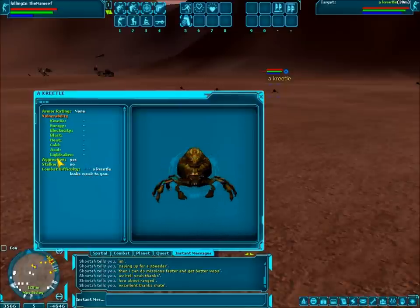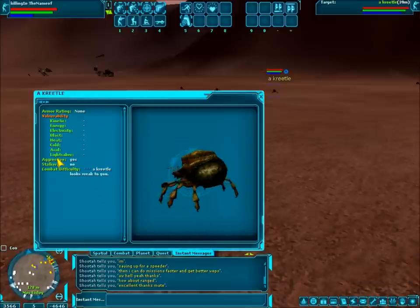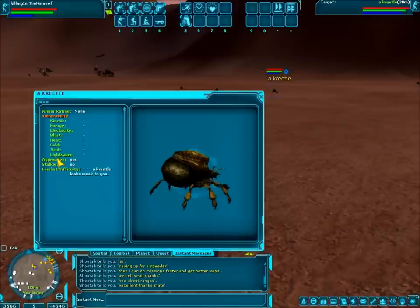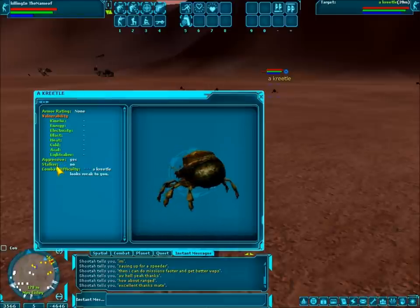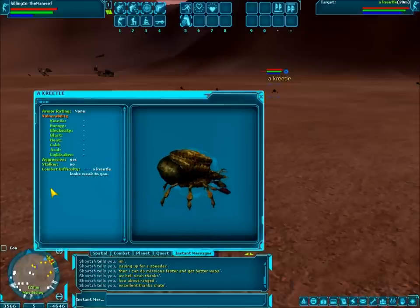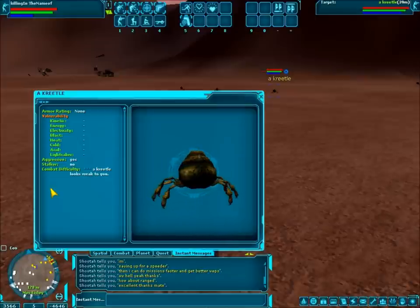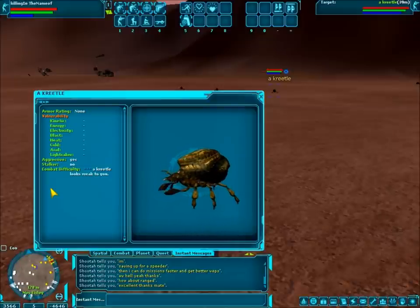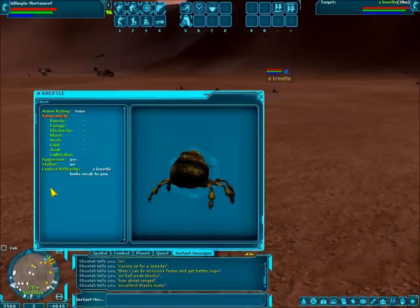Aggressive means it's going to attack you on sight. Red means it's aggressive; sometimes yellows are aggressive too. Yellow means attackable but non-aggressive — passive. But certain things like creedals are pack animals. It even says on a few of them 'pack creature,' which means if you get near them or their pack, they will attack. Stalker means if it sees you but you're outside the distance where it can attack, it will follow you until it's in range. Certain things will stalk you a little bit, certain things won't stalk you at all, and certain things will stalk you for days — like, you're out in the desert of Tatooine, running for the next town, hoping someone will help.